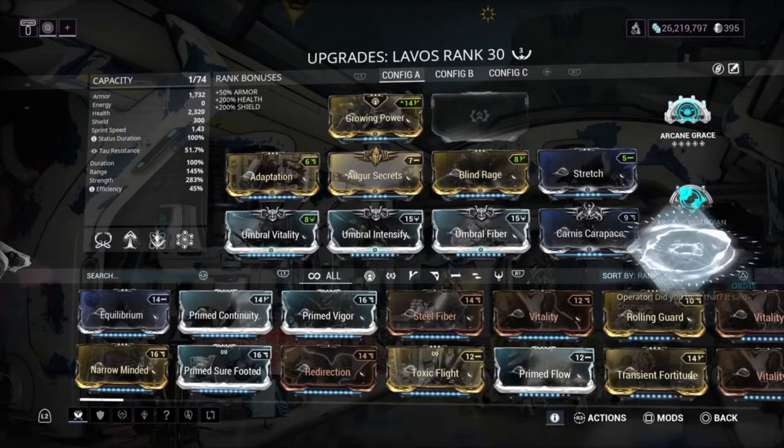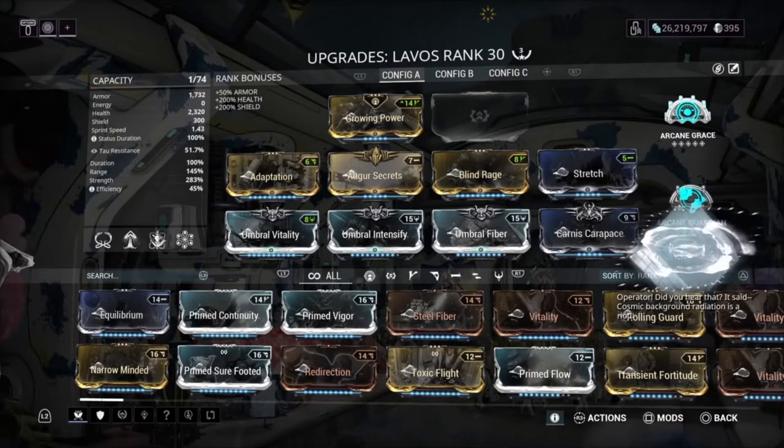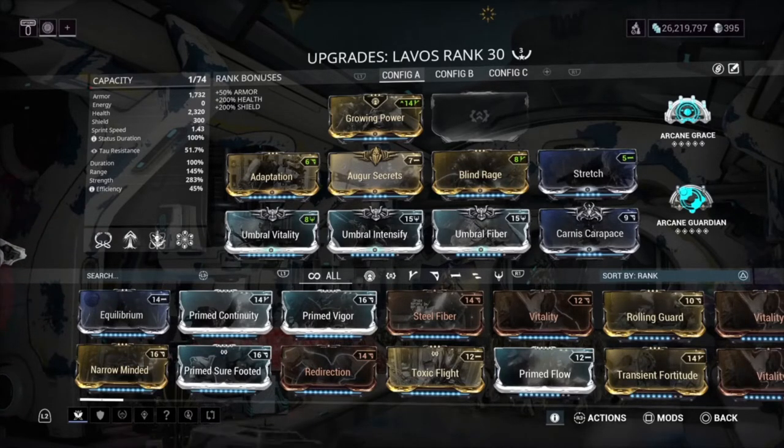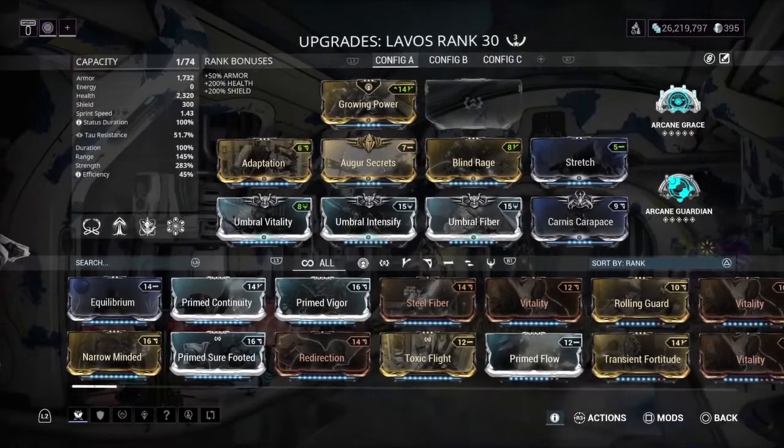We want as much health as we can because at higher levels, Lavos's armor isn't as good as something like Atlas or Valkyr, so you can't rely on healing with Grace if you don't have a lot of armor. That's also why we have Carnis Carapace - I totally forgot about this mod. I've used it on my Nidus for 10,000 health. It gives 60 armor and 90 health, bumping armor from around 1400-1600 up to about 1700.